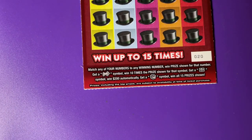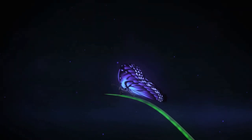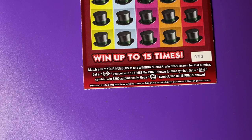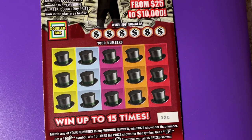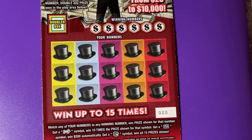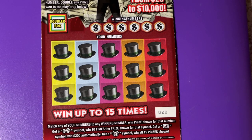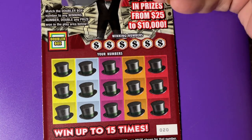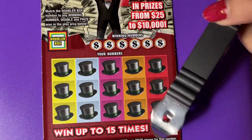Get it up there on the clipboard. So we need to match any of our numbers to the winning numbers when the prize is shown. We could get a dog symbol for 10 times the prize. We could get a go symbol for $200. And we could get a hotel symbol to win all 15 prizes. Up here we have a Doubler box — if we match the Doubler box number to any winning number, we double any prize won in the play area below.